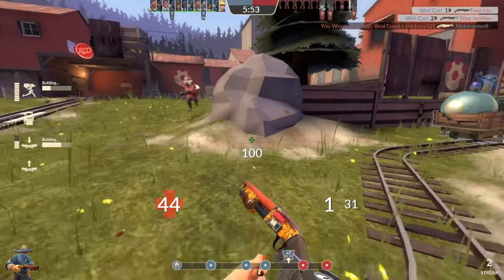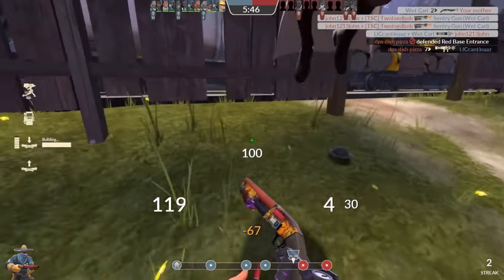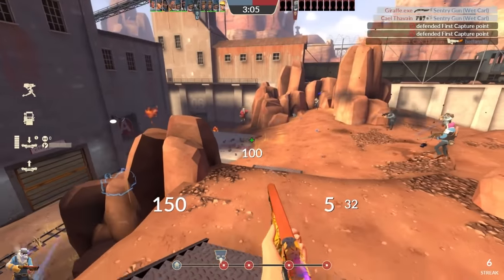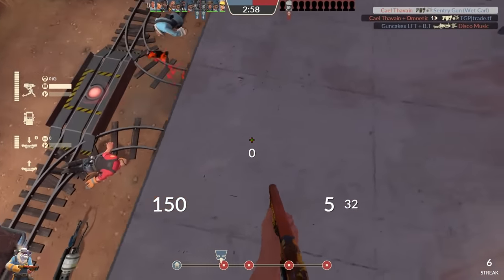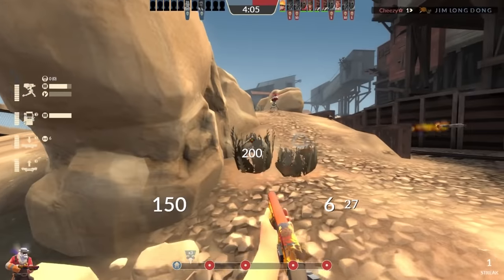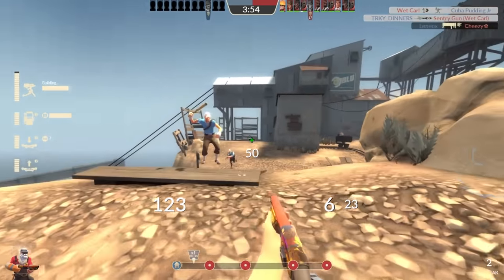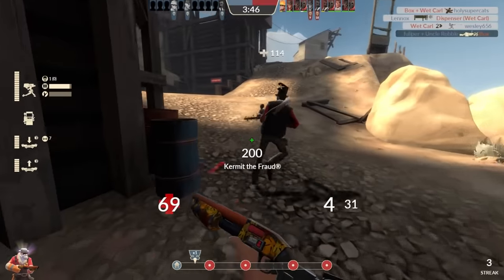Sure, a distraction mini sentry as you attempt a surprise 1v1 or make a daring escape is always a reasonable tactic, but all it does is turn that miniature aimbot into cannon fodder that your enemy might spend one second shooting a rocket at. That can sometimes be enough to give you an advantage, but more often than not it's a waste of resources. I think the most effective way to use the mini sentry is to treat it like a more aggressive regular sentry gun that you don't have to babysit. Mini sentry placement is just as important as placement of any other building — the goal should always be that by the time your enemy sees your sentry gun, it's already built.